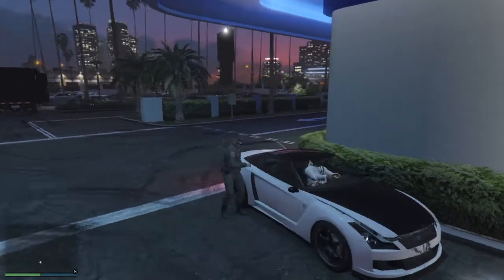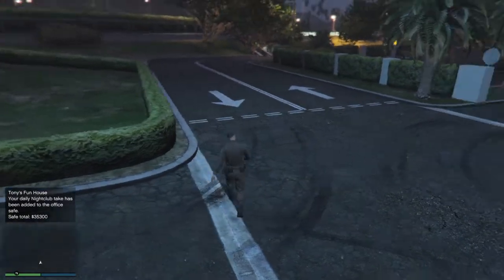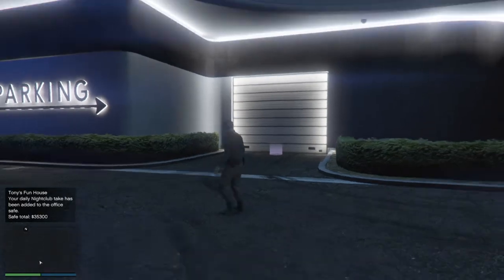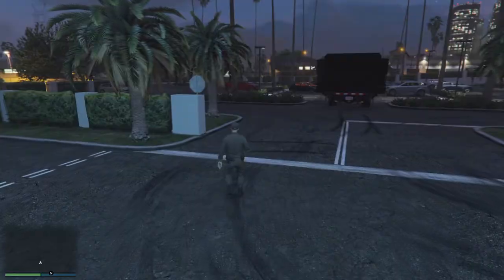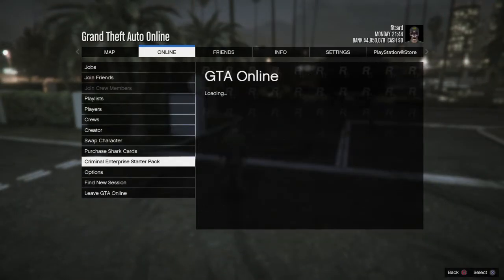When he's back visible, get out the car. Your friend is gonna double tap his PlayStation button and press Join on a friend that's on assisted aim. He accepts the first alert, declines the second. When he does all that he should be in the game on a black screen. He's going to press Online and go to Criminal Inside Starter Pack.